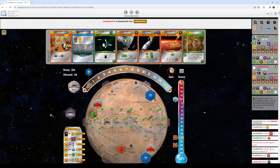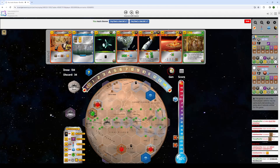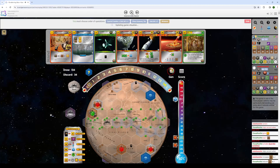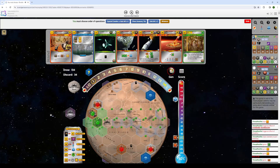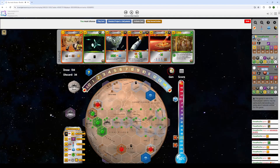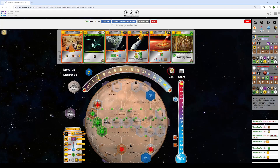So I go ahead and play Standard Tech. He escarpments my steel — I'm very annoyed by that. But whatever, I sell off my steel. SP Greenery — yay! I'll take my cash back. And oh hey, I'll SP Greenery again — yay! I'll go ahead and play Advanced Alloys so I can go ahead and open with Towing a Comet into a Conversion.